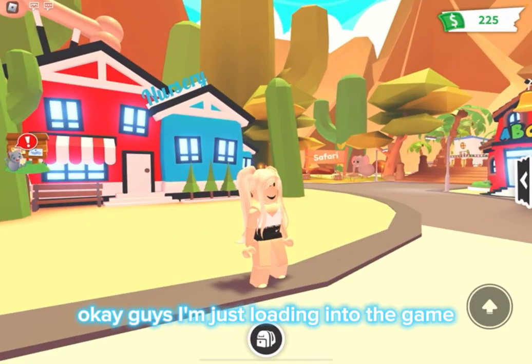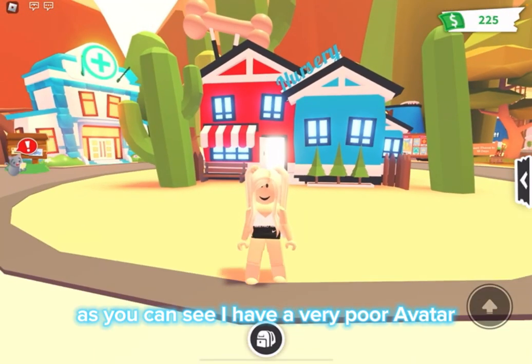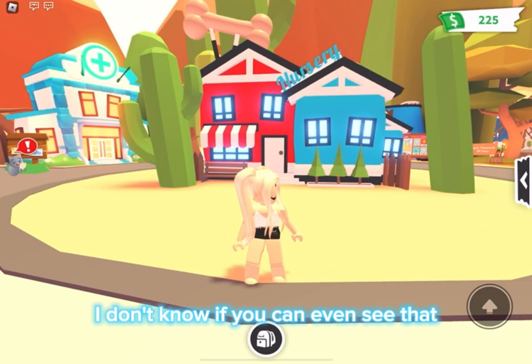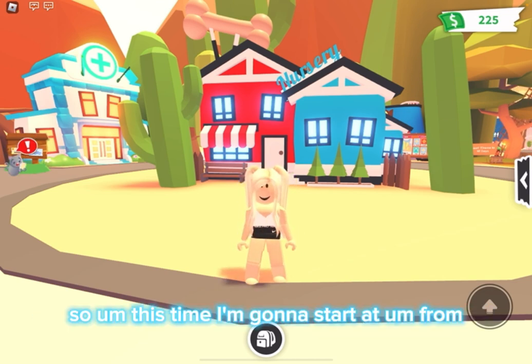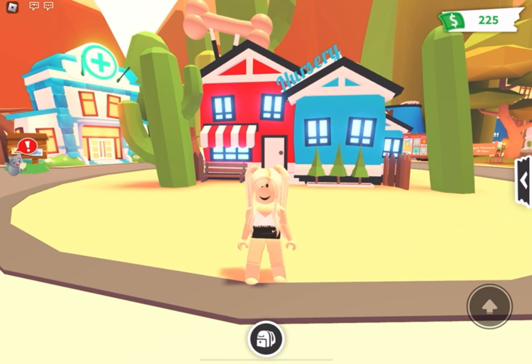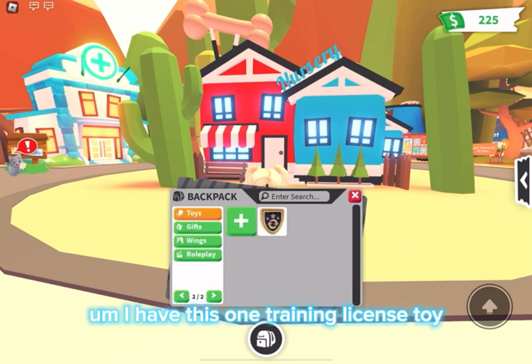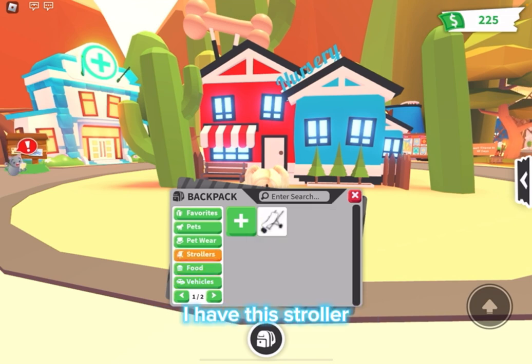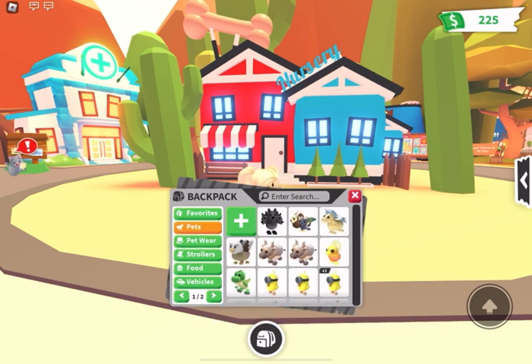Okay guys, I'm just loading into the game and I'm back on my alt account. As you can see, I have a very poor avatar — my actual avatar looks different, but this is just the alt account because I don't want to buy Robux just for my alt. On this account I have a trading license toy, a sandwich, a stroller, and three totally original pet wears. Now we go on to pets.